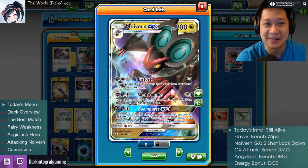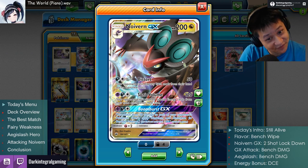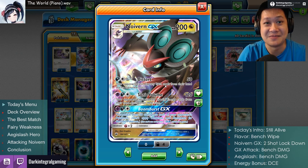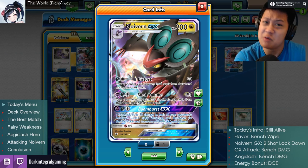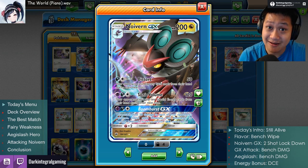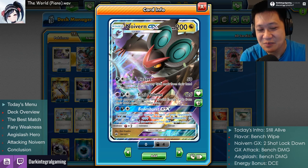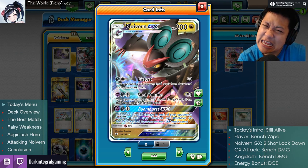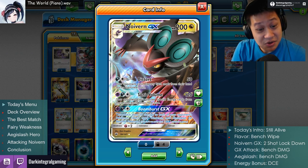Moving on, first attack is Distort — this doesn't really help with bench damage, just 50 damage, and your opponent can't play any items. It's like an EMP: shuts off their mechanical, human-made stuff. Items can't be played. They used to be a big part of decks in standard — not so much now. In expanded you have a home, but I'm running a standard deck, so the item lock may buy a little time.